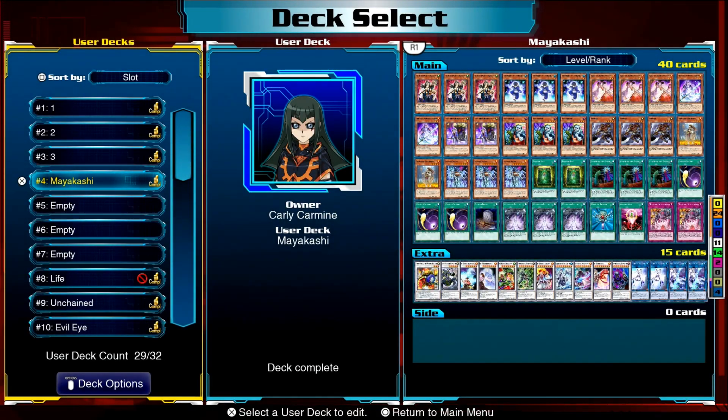Hey everyone, my name is Sean and happy Halloween to you wherever you are in the world and however you are choosing to spend your holiday weekend. Over here on the channel I've been doing Halloween themed let's plays for Yu-Gi-Oh Legacy of the Duelist Link Evolution, and we are on to our final deck profile for the week — we are looking at Mayakashi.